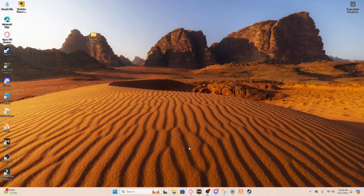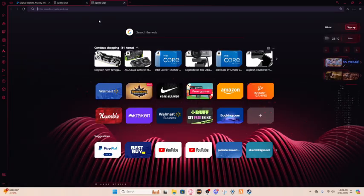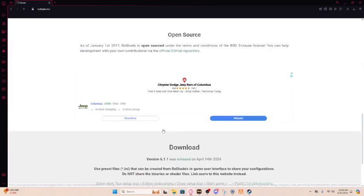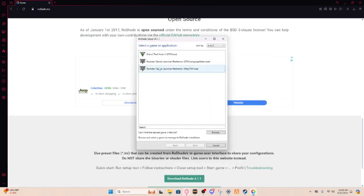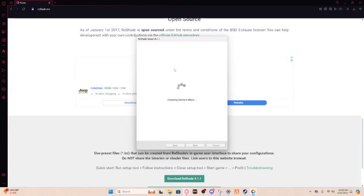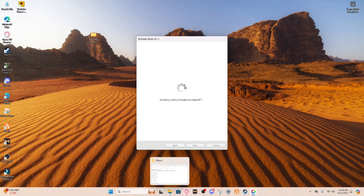Now I'll teach you how to download ReShade. There's a thing called ReShade - go to ReShade's website. Just download the newest version right here under releases. I already have ReShade downloaded - it was downloaded for GTA by the way. You want to download it on the GTA file, click next, check the boxes, and just wait for it - it's gonna take a little while.